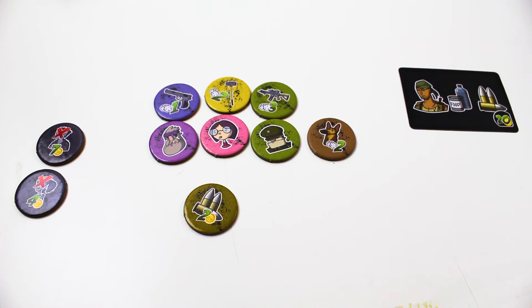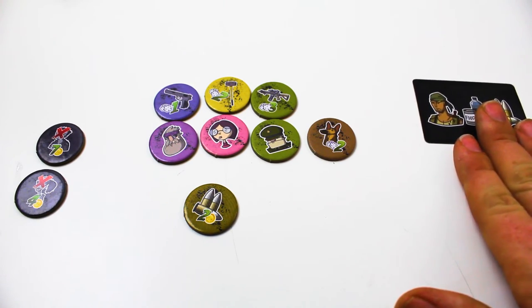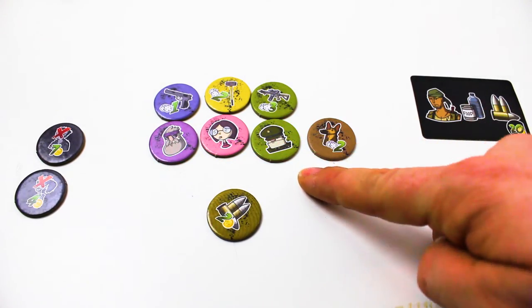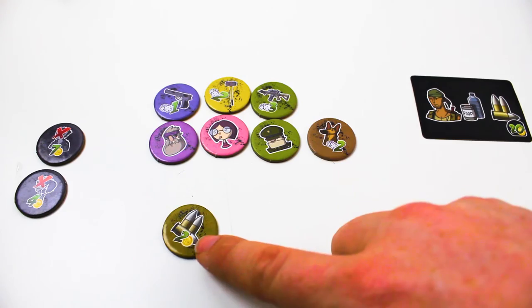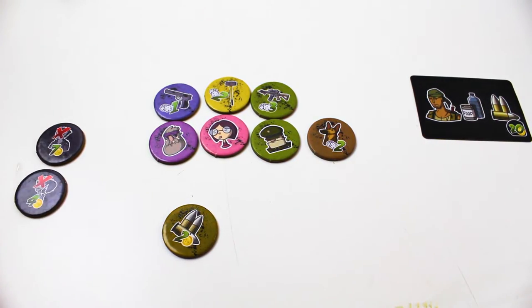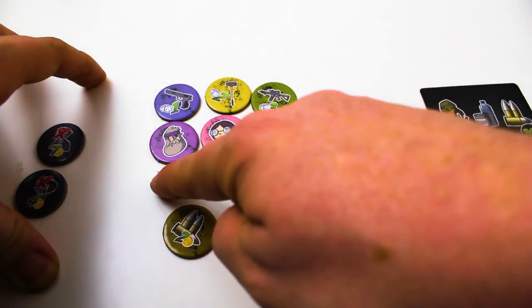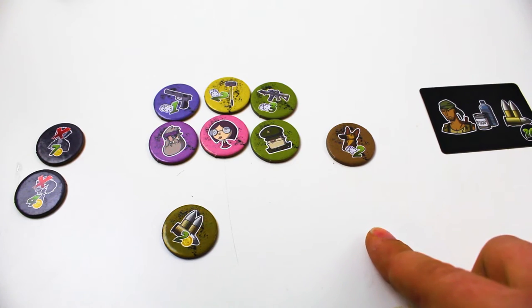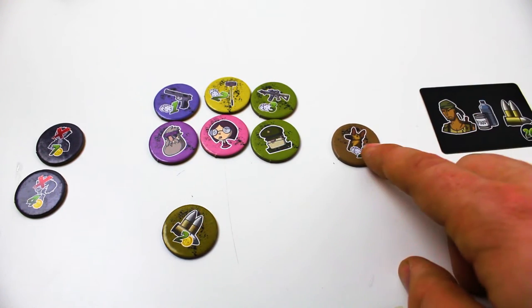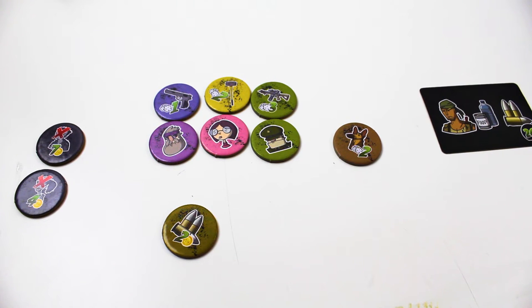Next I want to talk about token setup — essentially a demo of how your army should look. You would have your completed quests on one side of your army, your survivors with weapons equipped above them, your backpack below, and your KO'd zombies scored flipped over on the other side — so a graveyard on one side, completed missions on the other. The dog is a unique token: it can attack by itself, functioning as both character and weapon.